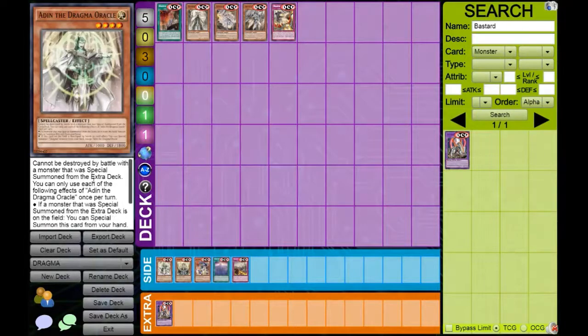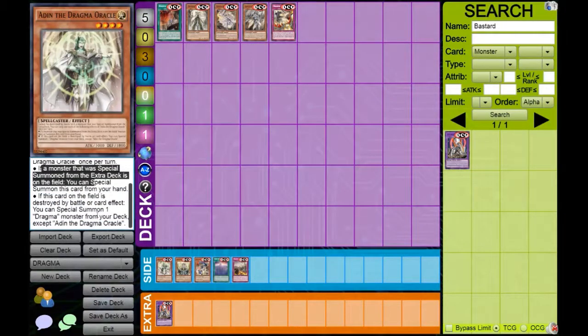Starting off with Adin. Adin cannot be destroyed by battle with a monster that was special summoned from the extra deck. It has good protection, and all have the summoning condition that if a monster that was special summoned from the extra deck is currently on the field, you can special summon it from your hand — whether you or your opponent controls something. However, if this card is destroyed on the field, you get a special summon of a Dragma from your deck except a copy of itself. It's just slow. You have to summon it and wait for it to die just to get another effect. In my opinion, you do not use it.